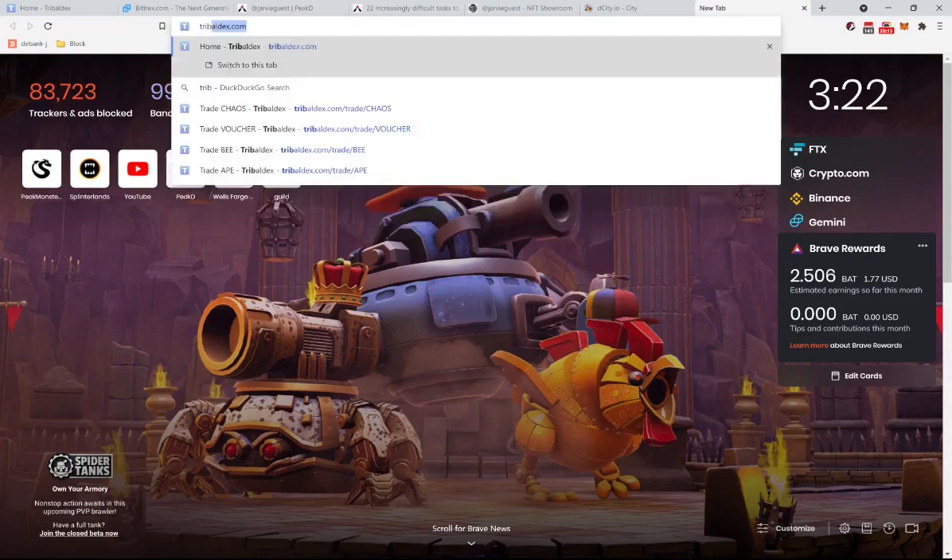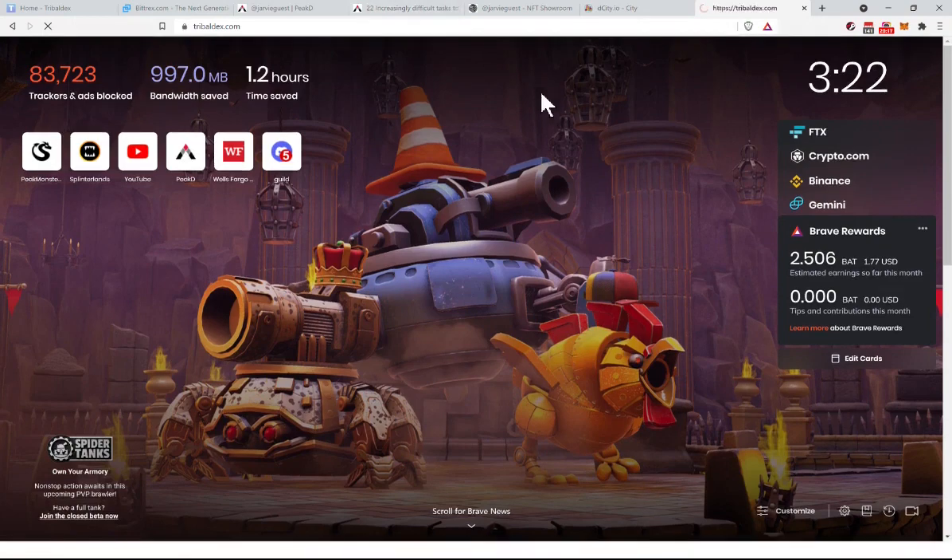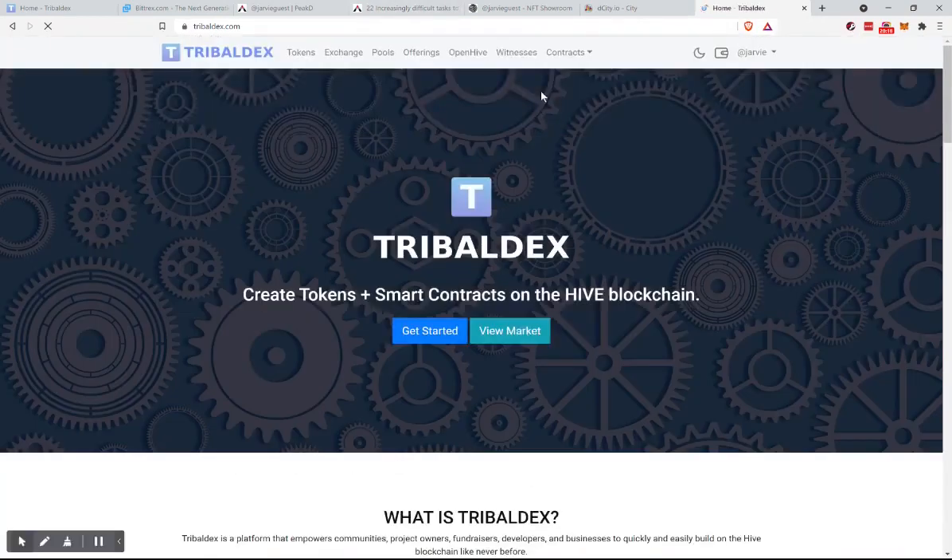TribalDex is one site where you can use your SwapHive and go crazy buying stuff. On our list, we wanted to swap it for something else like SPS and DEC.